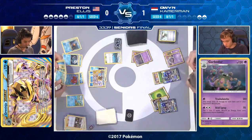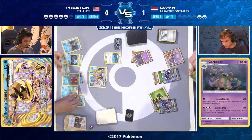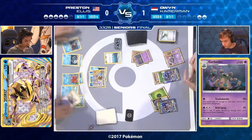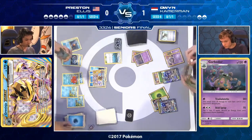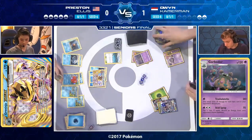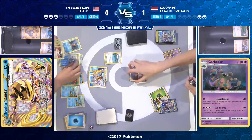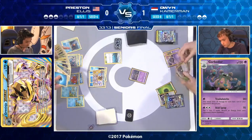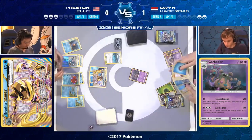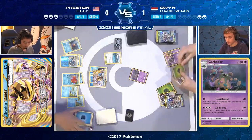The Giant Water Shuriken picks up the KO on the Golisopod GX — two more prize cards for Preston, making prizes almost equal. Preston is working hard on that comeback. He's got to stop Owen taking two more attacks. The next prize card Preston takes will be that second Enhanced Hammer — he's already used one, the other is prized. At the moment, Owen's energy is safe, so if he's got that Guzma in hand, he can take a KO this turn.